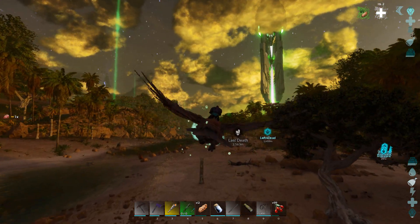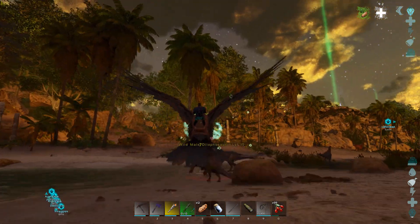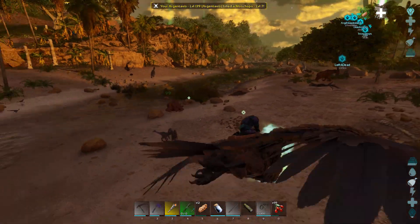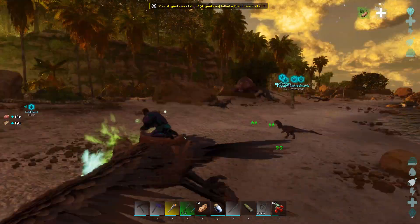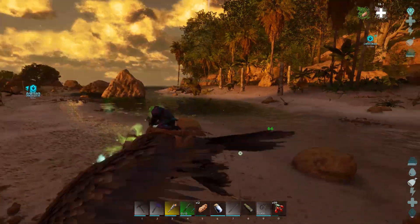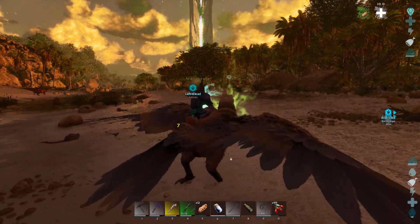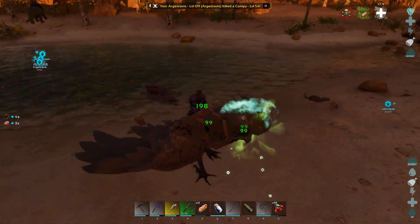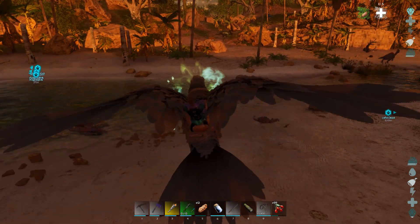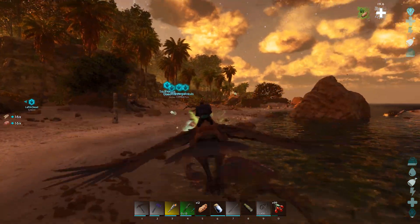Just flying around right by the base where I'm building, seeing what's out here. There are a couple of dillos running right there — let me save you by killing you. There's a spawn death-in-the-air thing; that's kind of gone away too. I don't know what changes they made but stuff's not dying in the air as much — it's falling to the ground now, so that's one of the things they fixed.